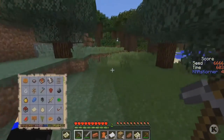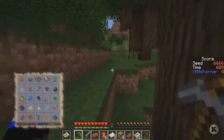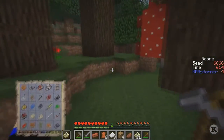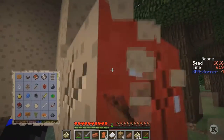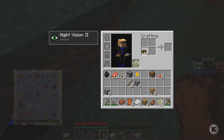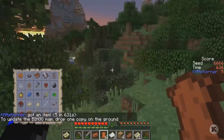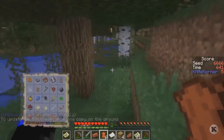Oh, maybe we might get a red mushroom in here - that would be nice. If you're wondering, I'm looking for a red mushroom for mushroom stew. Here we go, excellent - just punch this. There we go, now we've got some red mushrooms and a little bit more food. It's about that time where we go underground.